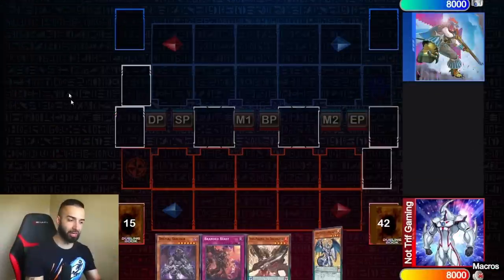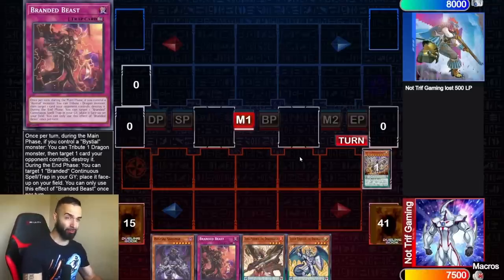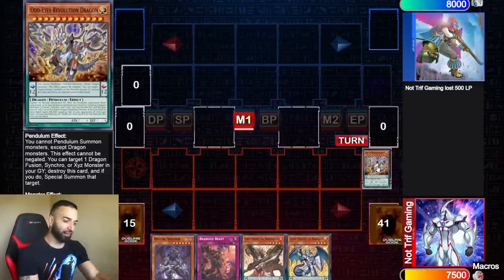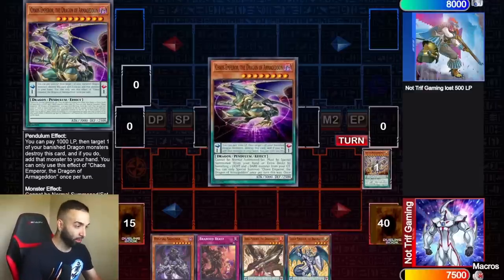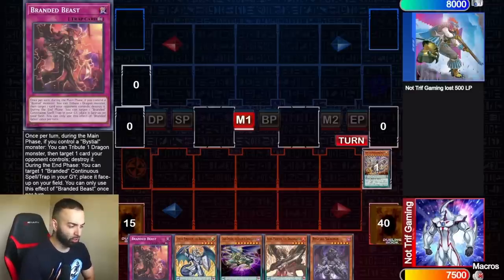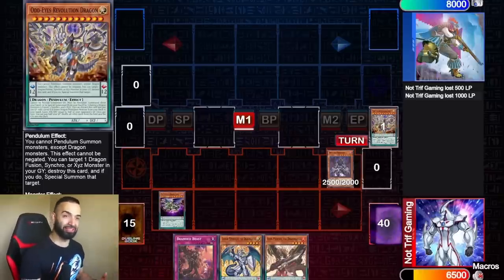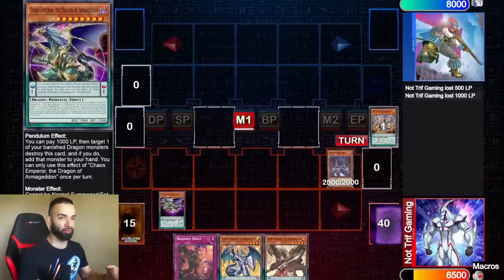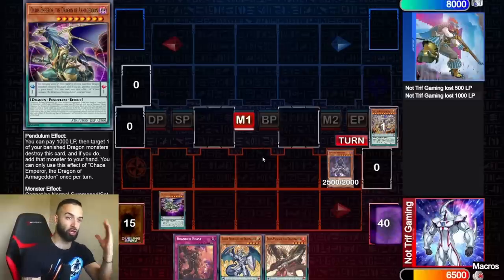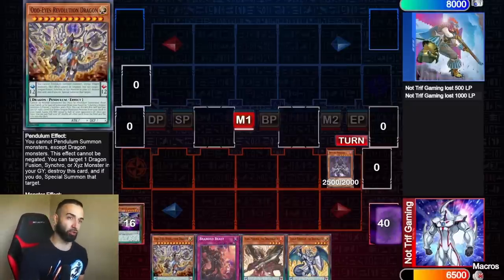First things first, we're going to show you the combo tutorial. You need to play Bestials — it's not a choice, it's mandatory. You're going to use the effect of Revolution Dragon to search. We're going to search Chaos Emperor, the Dragon of Armageddon. We use Bestial Cernia to banish our own Revolution Dragon, and then use Chaos Emperor to add Revolution Dragon back. The fact that no one plays this is ridiculous — this card brings the whole deck together.